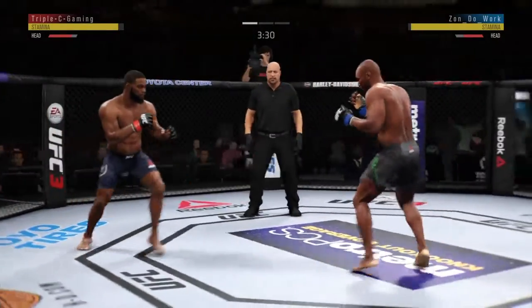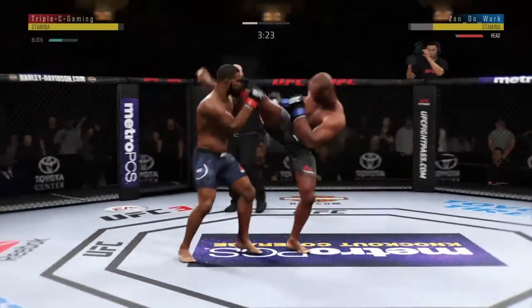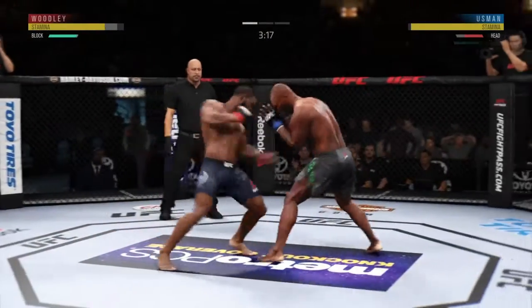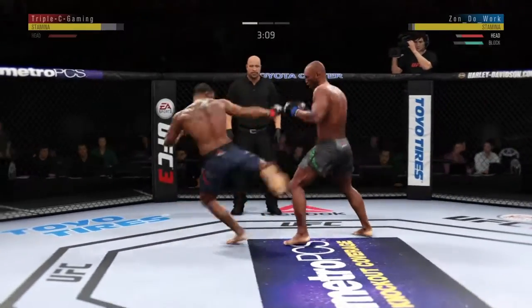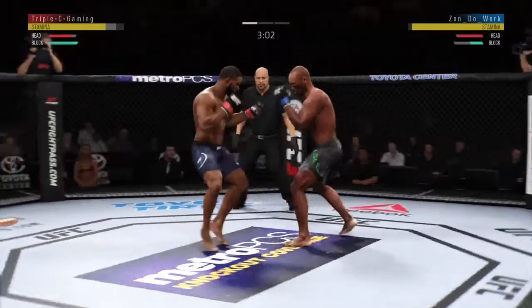I don't think I've ever used Tyron Woodley before, or at least it's been a long time ago. I know he's kind of the OP guy in this division - his stats are amazing for the most part. But there's just something about him that felt kind of weird to get used to. As you can see I land the leg kick - I'm gonna make sure to land leg kicks because Woodley does have attack to base level two.